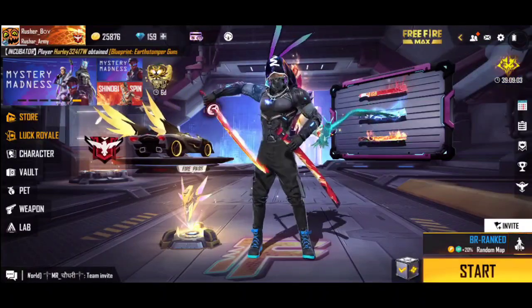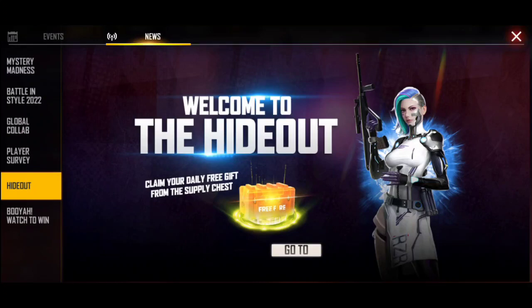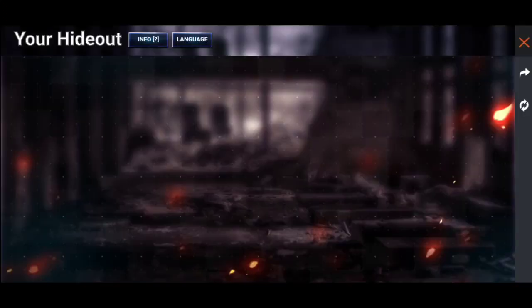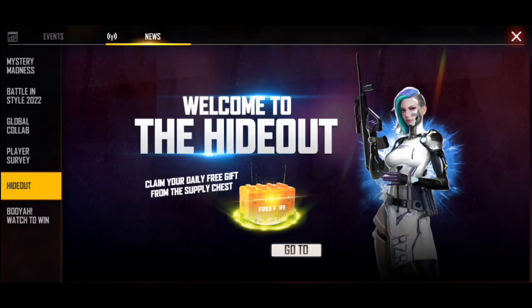Hey guys, welcome back to another video. Hideout has a new image with a lot of OPS — you can get a nice bundle and an emote. Simply go to hideout, click on hideout, and you will get here under hideout.